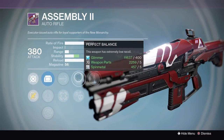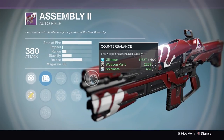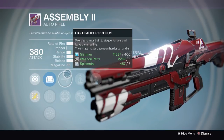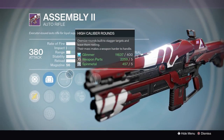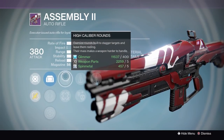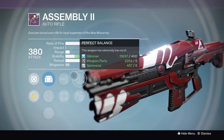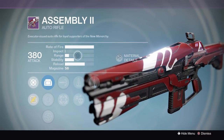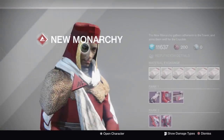You have Counterbalance and Perfect Balance, so you're getting a really good amount of stability. Counterbalance gives you better vertical spray which most people prefer. I'm not really sure whether to use High Caliber Rounds because it might make the spray even more unstable — maybe just go Hipfire even though it's not really good. This seems like a very good roll. From my knowledge this looks like a god roll, so I would definitely try it out if you like auto rifles.